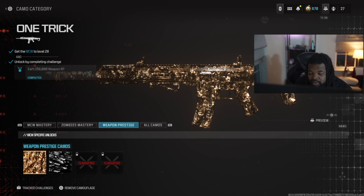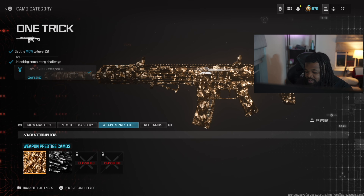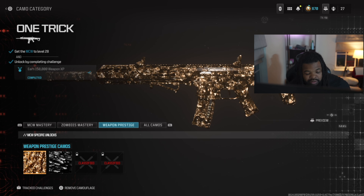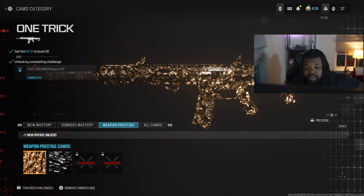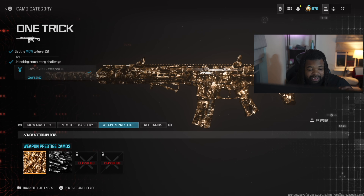The first thing you need to do is unlock the One Trick camo, and this goes for any gun — you can do this on the MCW, the DG LSW, the Lockman Sub, or anything including an RDO. In order to get the Molten Obsidian, you first have to get the One Trick, which means getting 150,000 weapon XP.